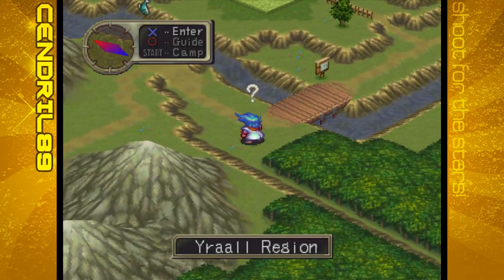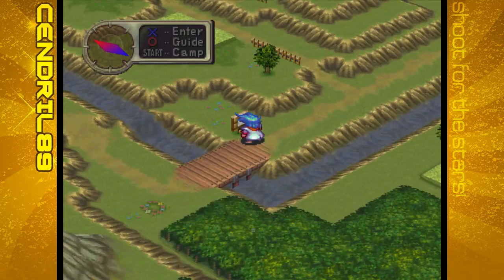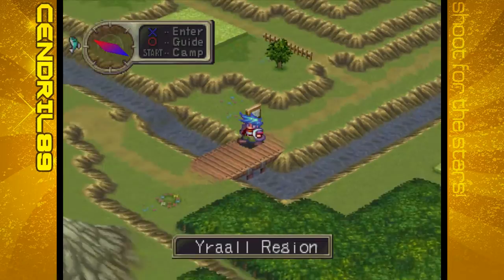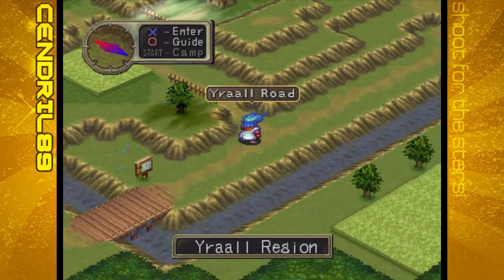Another fairy ring - the fairy rings are all over the place, so you can really check up on the fairies a lot, which is nice. Do you mind? Does this place look familiar? Yep - here's Ural Road. This is the bridge that was broken, but over the course of however many years - I believe it's 10 - the bridge has been fixed.